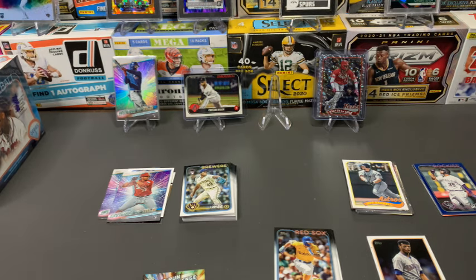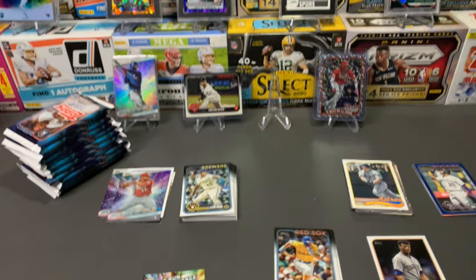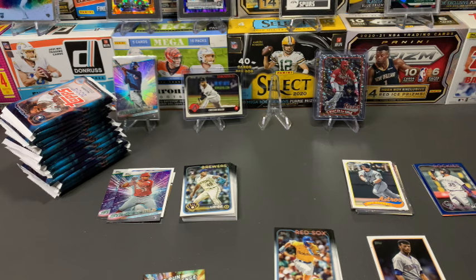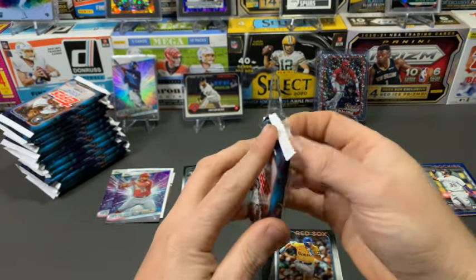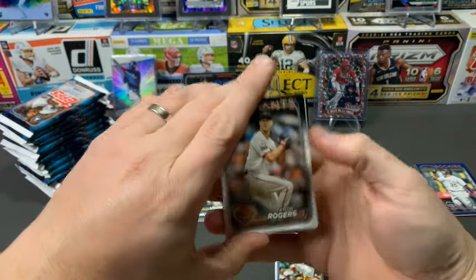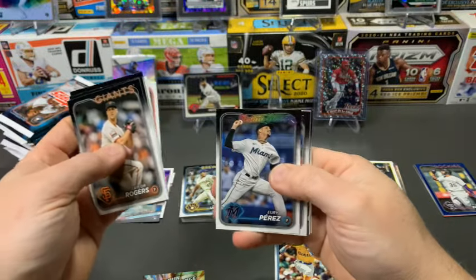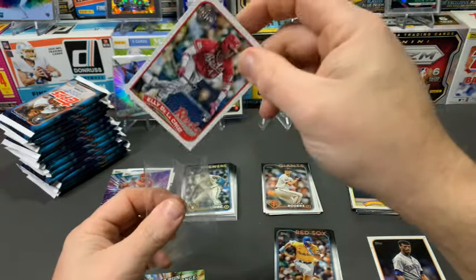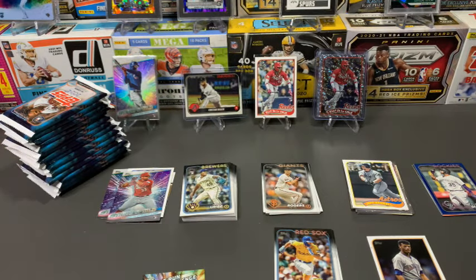All right, we'll do two boxes and if you want to see the third one drop me a comment. Let's fly through box two a little bit faster. Here's an Ellie base on the 1989 design — I'll keep all of these to compare the two boxes. Freddie Freeman, David Hamilton rookie, Mike Trout, Framber Valdez. These packs are definitely better made than Panini packs — they seem thicker and hold the cards a little bit better. Nick Gonzalez, and another Ronnie.